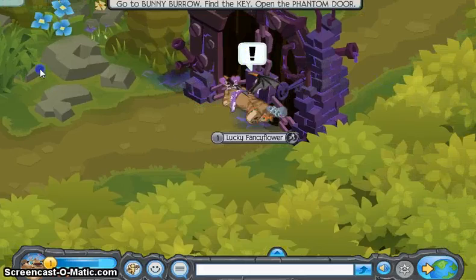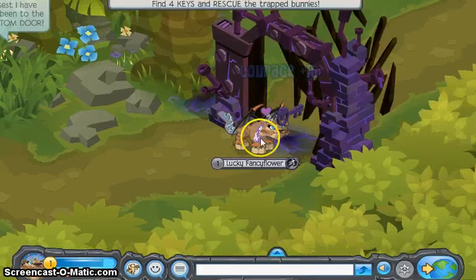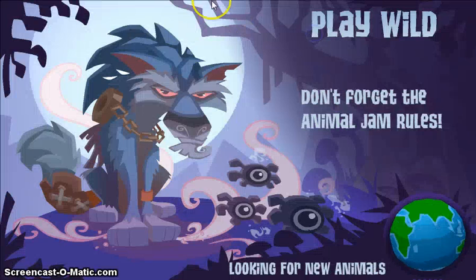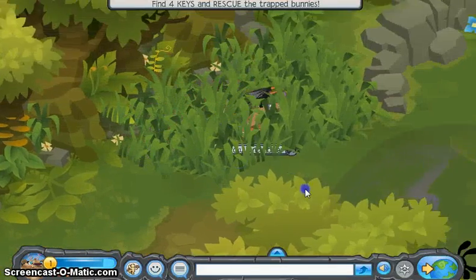Then you come over here. There's bunny talk, and then you open it. You get courage, and you can go inside. So this is actually the last part of the adventure.